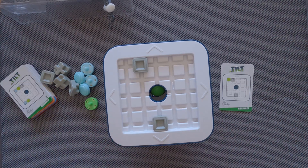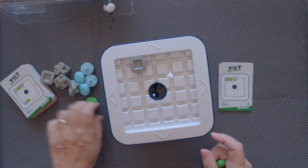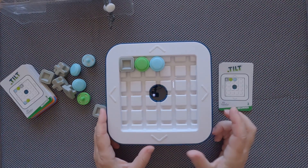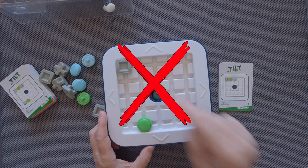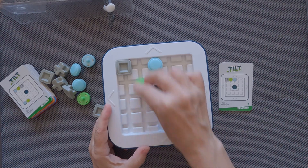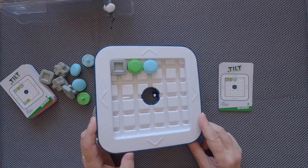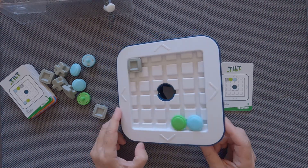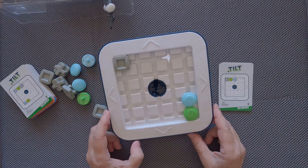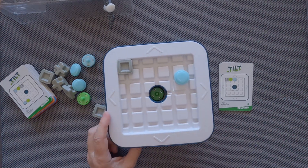If we take another challenge with the blue slider, just to show you: we have one grey blocker, one green and one blue. If we move the grid and the blue slider goes through the hole, it's not good. We need to restart — the blue slider can never go through the hole, only the green sliders are hollow. We need to restart, and finally the green slider passes through the hole.